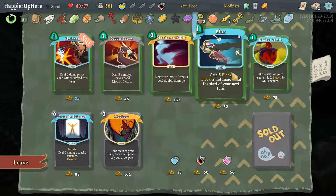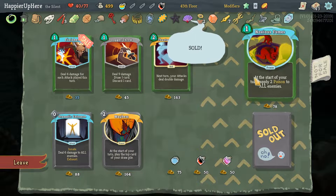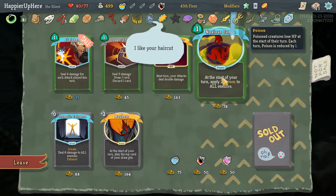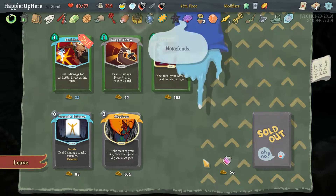Probably don't need Finisher. Definitely want Blur. Noxious Fumes — might as well. Here's our final boss — High Meter. Not going to be super useful against him but let's do Noxious Fumes and get all the potions.